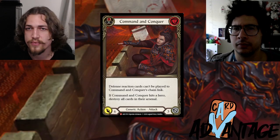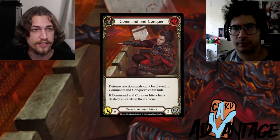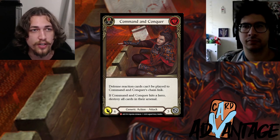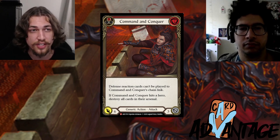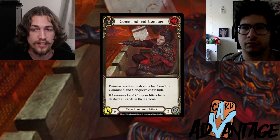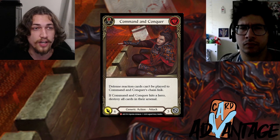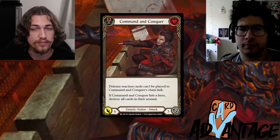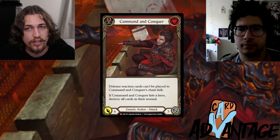Instead of damage on-hits like Maverine Skies, I want to talk about Command and Conquer on-hits. On-hits in general are one of the biggest ways the turn cycle gets adjusted. With Maverine Skies it's very obvious — you get three extra damage if it hits, so you just add that to your turn cycle. But with Command and Conquer an entire card gets destroyed.